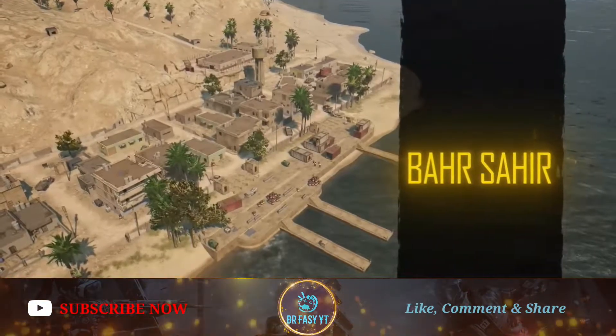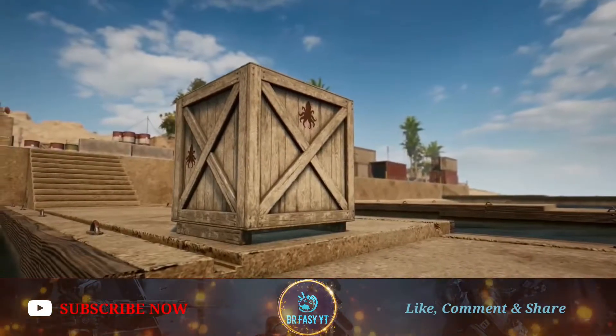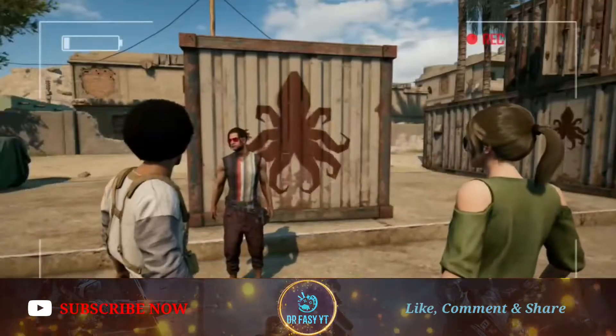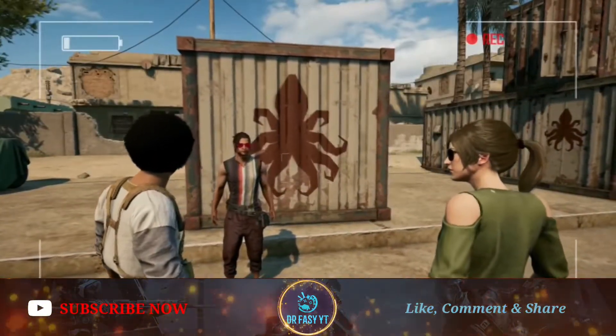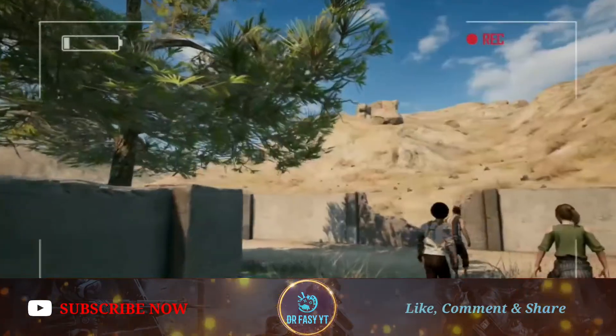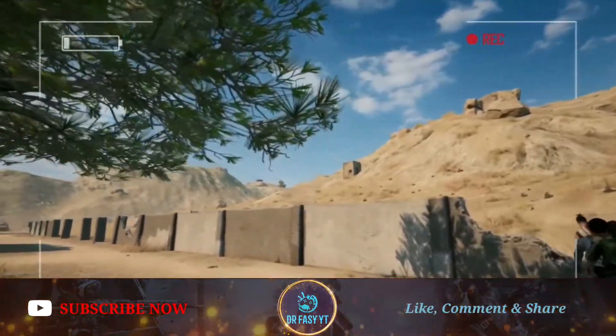There are no vehicles here because the map is very small — a 2x2 map means you stay on foot most of the time. Also, most of the walls in the buildings are paper-thin, so bullets can travel through them and you can fire on enemies through the walls.